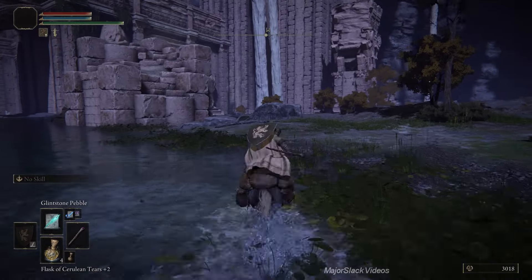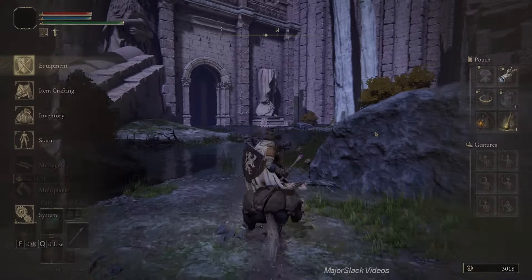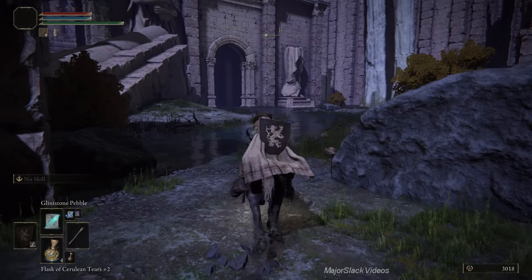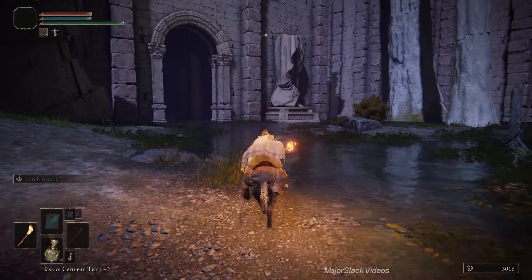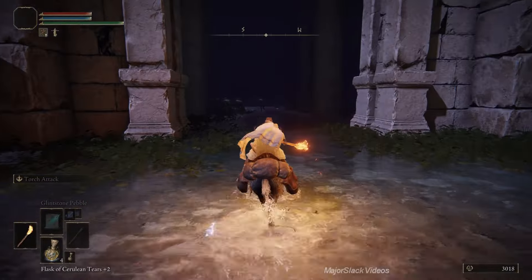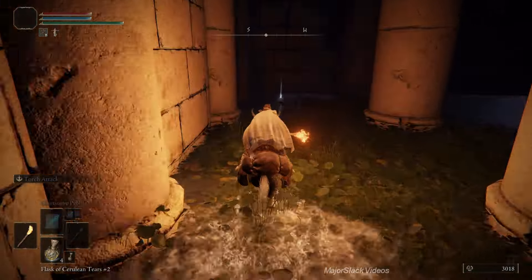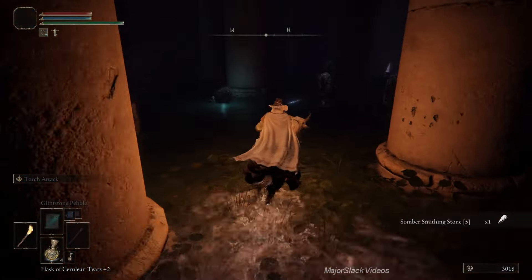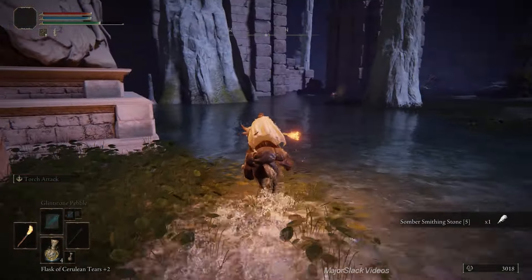Head due west, put on your lamp and switch over to your torch - get that going, you need lots of light. You're going to go in here, veer off to the right side and quickly pick up this thing here. Somber Smithing Stone 5 - that's important. And out we go.